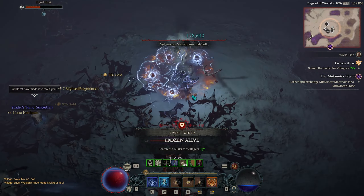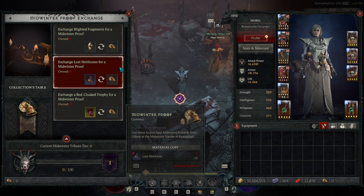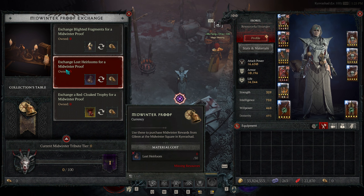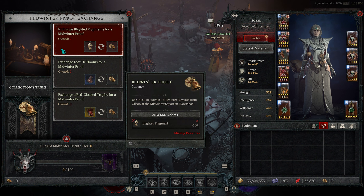So how do we get these Midwinter Proofs? If we go over to Gillian's workbench, we can see all three currencies — Blighted Fragments, Lost Heirlooms, and Red Cloak Trophy — can each be exchanged for proofs. Starting with the most common, the Blighted Fragments are earned from slaying the purple enemies in the event, and it costs 300 of them for a single Midwinter Proof. Lost Heirlooms cost 30 for a single proof.